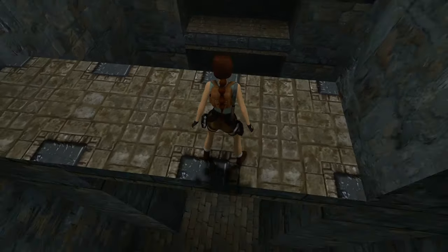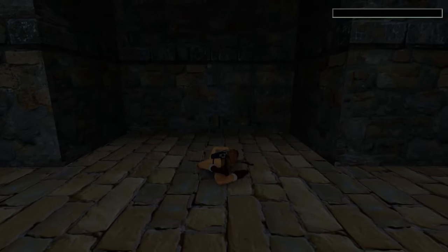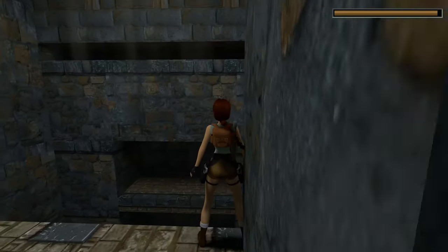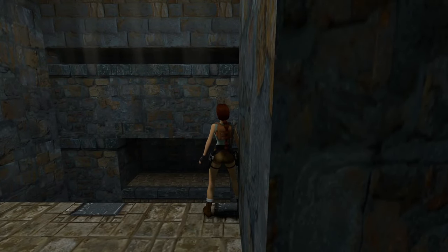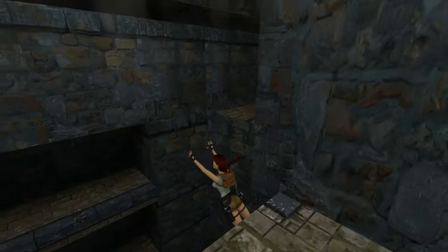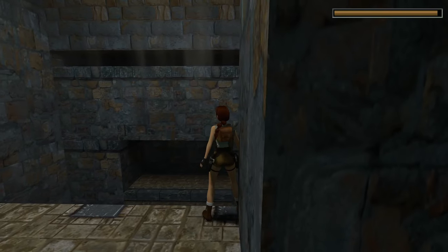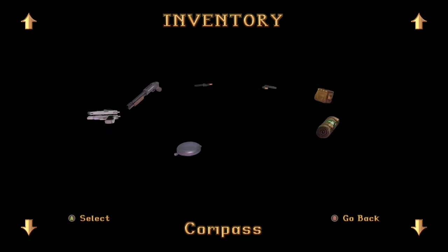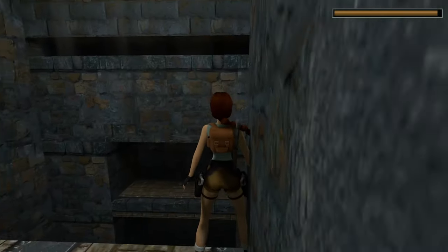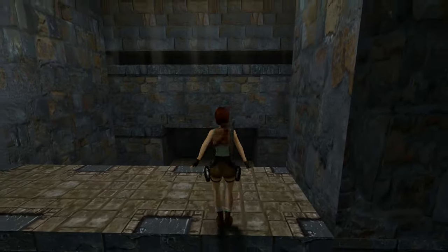If I drop down and try to grab the ledge, will that be too far? Let's try it - it's too far. What are my options? If I do a straight jump from here - not like that. Running jump? Oh my gosh, Lara! Stop it! You're making me look bad.